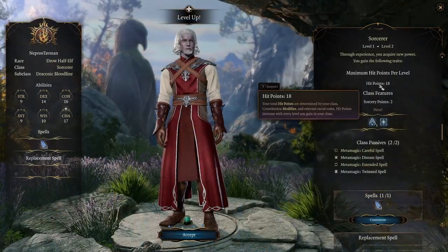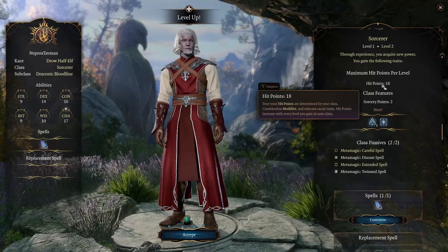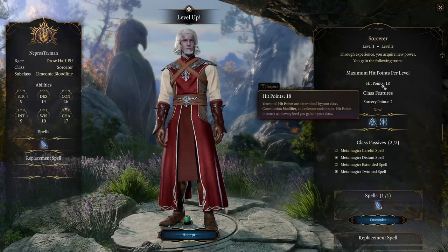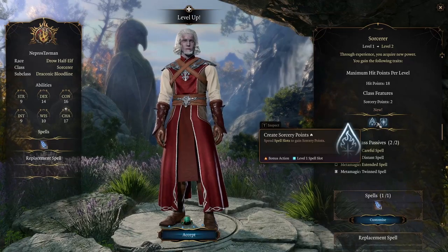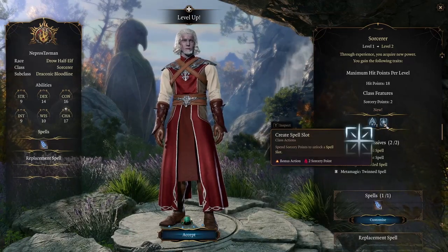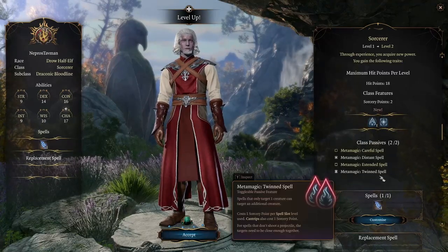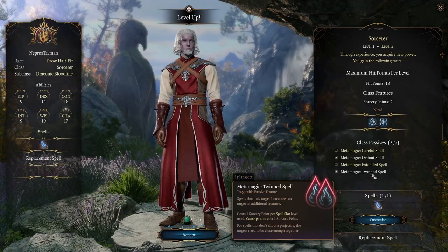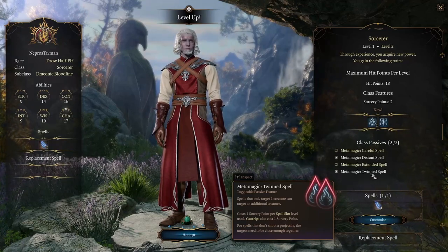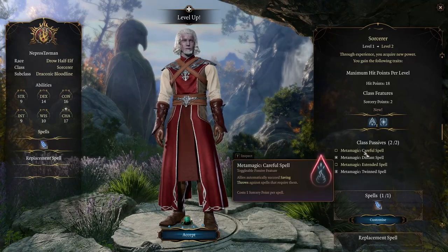At level 2, we're already up to 18 hit points because of our subclass and high constitution, which is great. As a Sorcerer, we get Sorcery Points, which can be used to create spell slots from Sorcery Points or create Sorcery Points from spell slots. We get two Metamagics, one of which is a must-get — Twinned Spell — because all of our attacking cantrips can be twinned, which is great. Pick Careful Spell if you've chosen Thunder Wave.